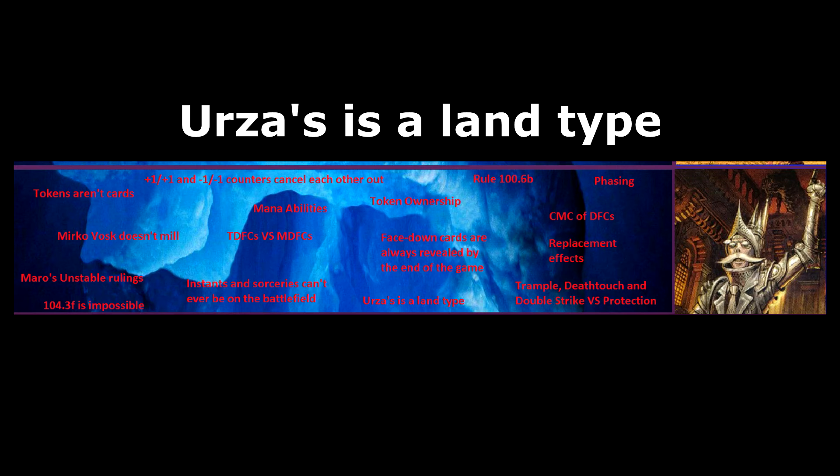Trample, Death Touch, and Double Strike versus Protection. This is basically what we saw in the previous layer: the creature with Trample and Death Touch must assign one damage to each creature blocking it, and any creatures with protection will prevent that damage — but the remainder still tramples over. The difference is that this will happen twice because of Double Strike: once during the first strike damage step, and then a second time during the regular damage step.